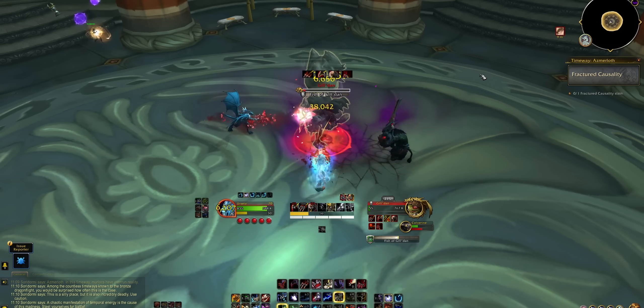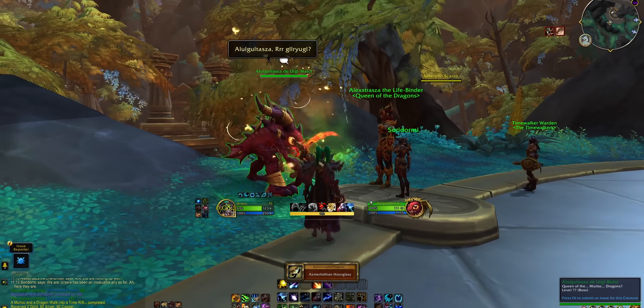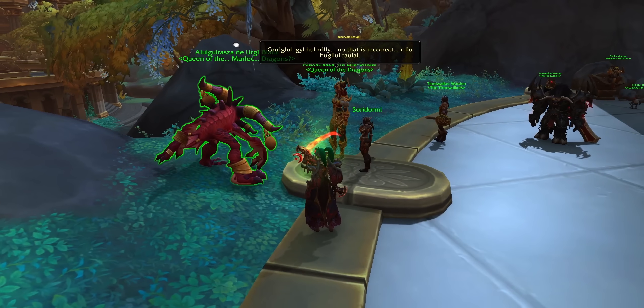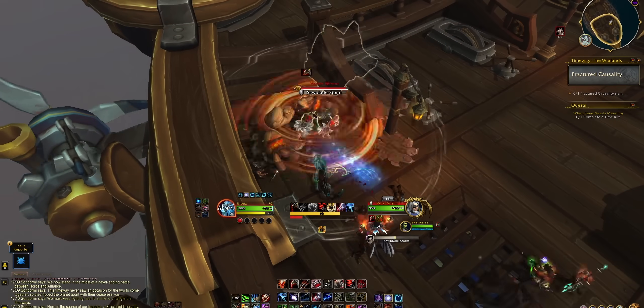These are full of flavorful what-if lore moments and some cool fan service. As a start, we learn that Alexstrasza is proficient — sort of — in speaking Nerglish, the Murloc language. And we finally get to see Varian again, but something is not quite right.